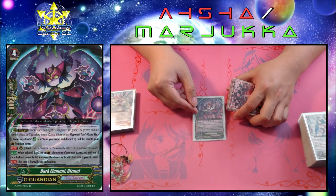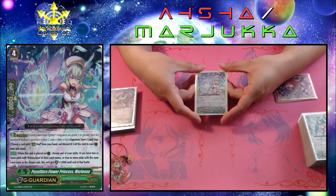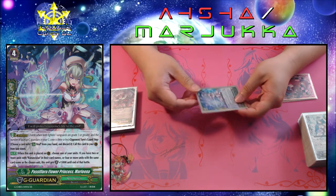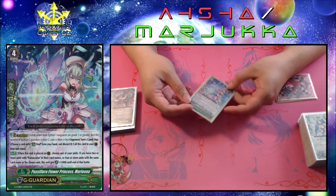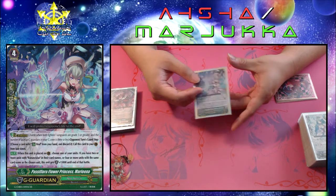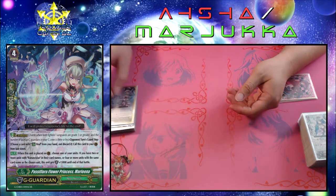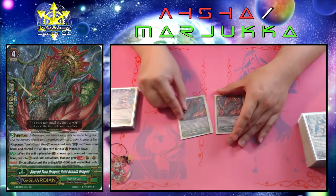For the G Guardians: one Dismal to protect the rearguards, and one Marlena. Marlena has an ability where she can get 15k more guard, and there are two ways to meet the requirement: either have two Ranunculus units on the board, or have four units that share the same name. So two Ashas on the board, or two Margicas and two Ronnies. I only run one because the requirement can probably only happen once before my board gets reset, whether from the opponent attacking rears and retiring them or if I switch to a more offensive approach. So one's really all that's needed, and the remaining space goes to two Rain Breath Dragons.